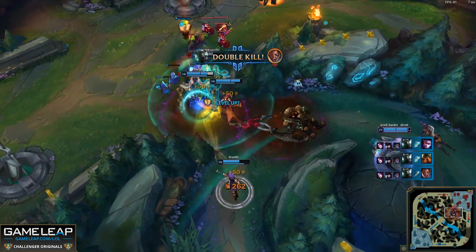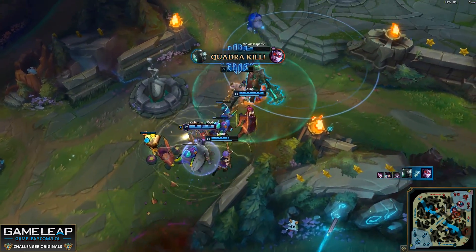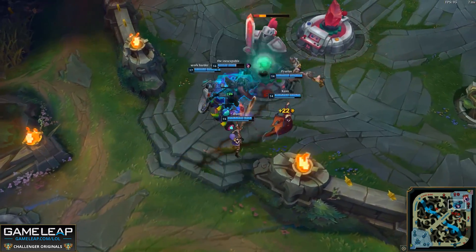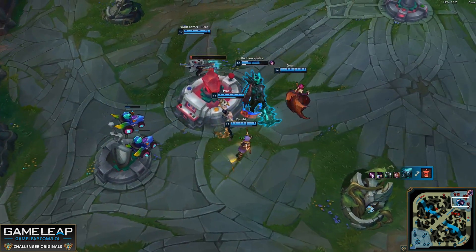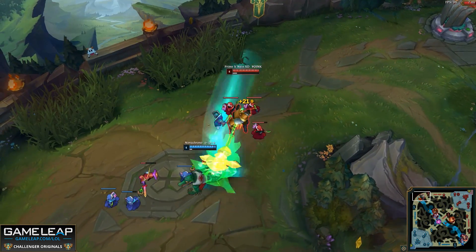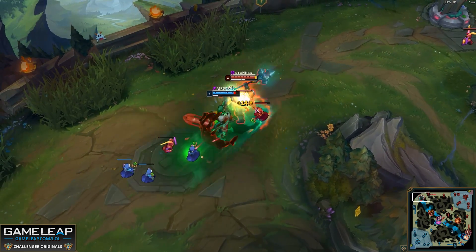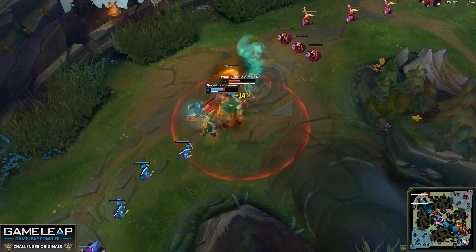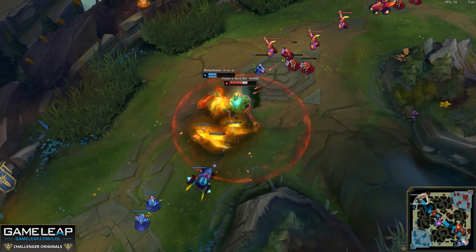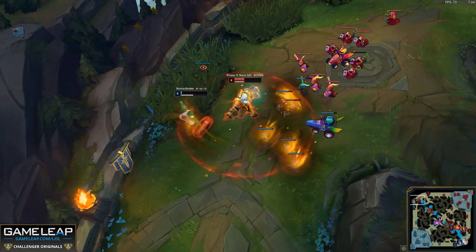If you are fighting Mordekaiser, you can look to kite out the passive if you're not hard-winning trades. As long as he's unable to land an additional auto or basic ability, that passive will fall off. On the other side, if you're playing as Mordekaiser, make sure you are landing additional autos or abilities to keep that passive going, as it is a lot of damage over time. This passive also works and refreshes off large monsters, meaning that jungle Mordekaiser can be viable.